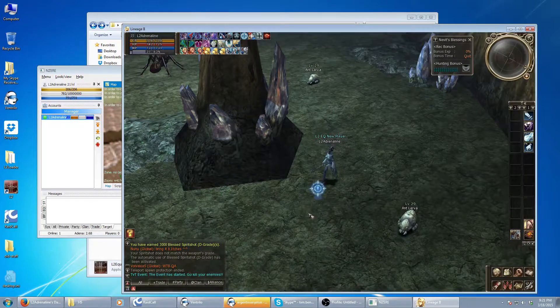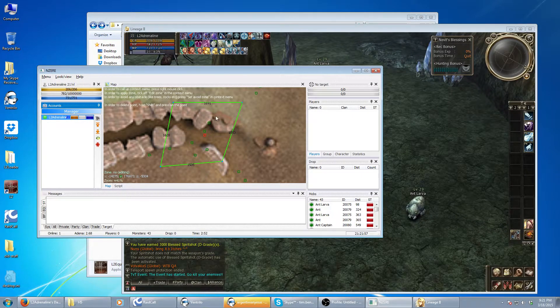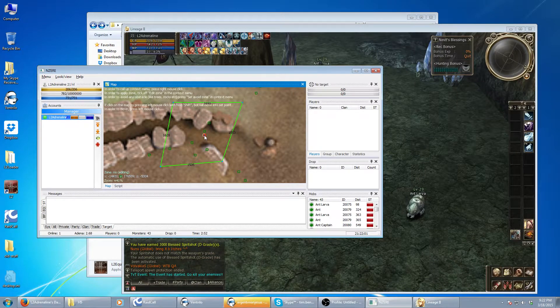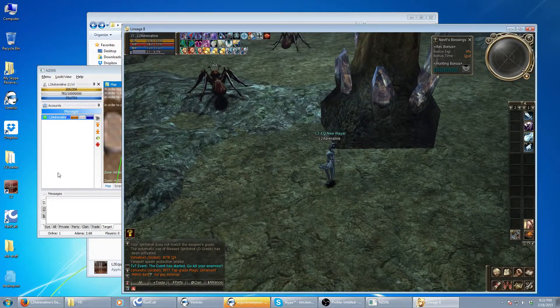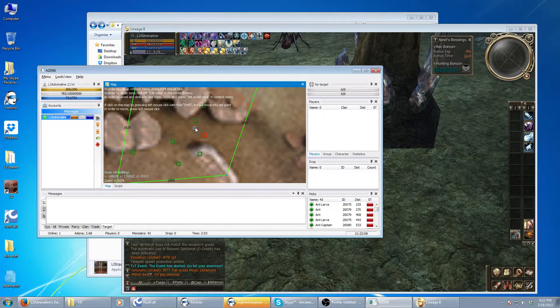So what I like to do to get it very accurate, I'll get right on top of it and basically just click on my dot itself. So I'll walk around, click the bot, click the dot.